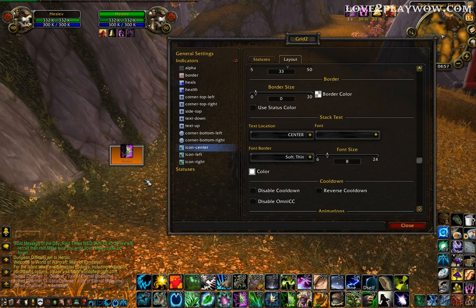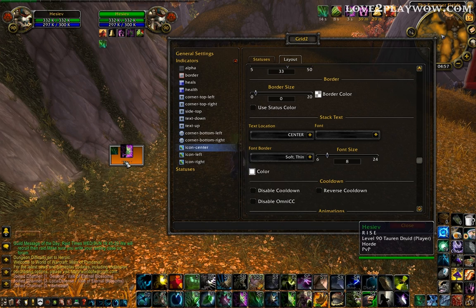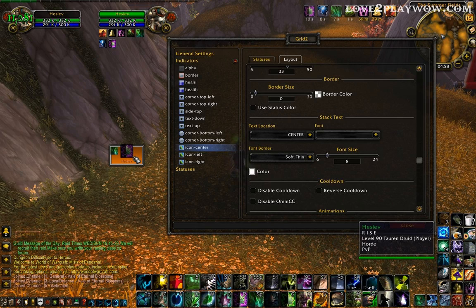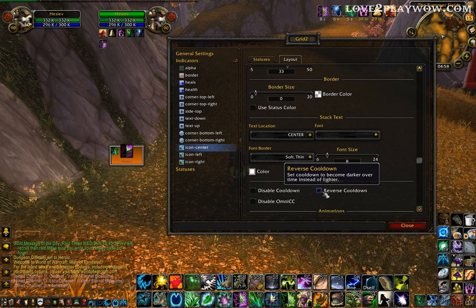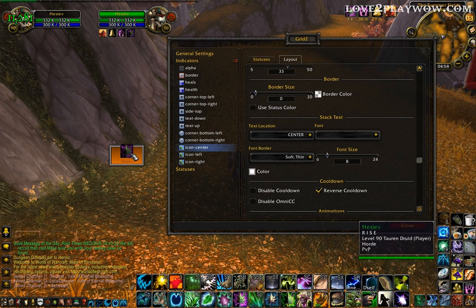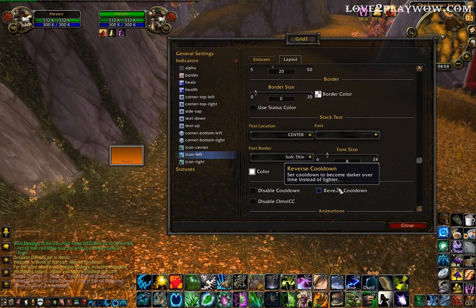One more important thing — something you can't do easily in Grid 1. You see the icon starts black and then it whitens itself up, so at the end of the cooldown you see the icon brighter. That's illogical and not good. You want to do this in reverse cooldown — so towards the end of it, it's darkened, so you know it's vanishing away. You want to do this for all of them to have reverse cooldown.